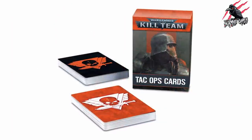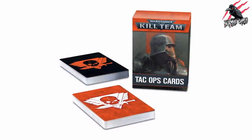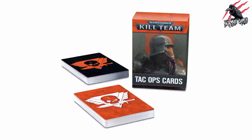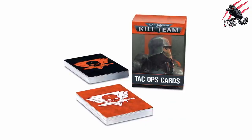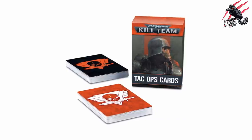You're also going to be able to pick up the TAC Ops cards separately. With these you get two identical decks of 27 cards — one for each player — covering all 24 of the secondary objectives listed in the core book, as well as three cards you can use to hide your choices. So you can just get this card pack without needing the full box set.